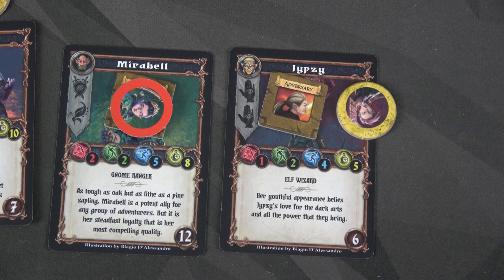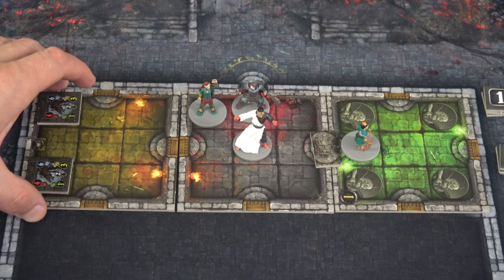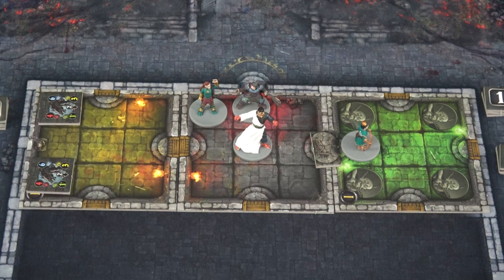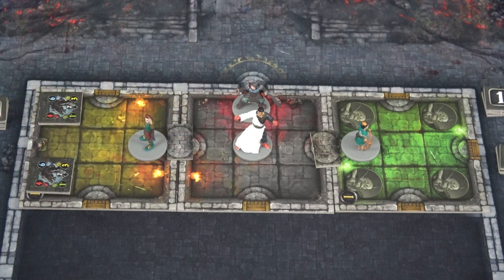During the beginning of the even-numbered rounds, I want to have them in different rooms. They also cannot move through each other like you normally can with heroes. Eipsy is going to start by opening up this archway for one movement. She has a total of four movement, so she'll have three remaining, and then movement two will have her move right into here.